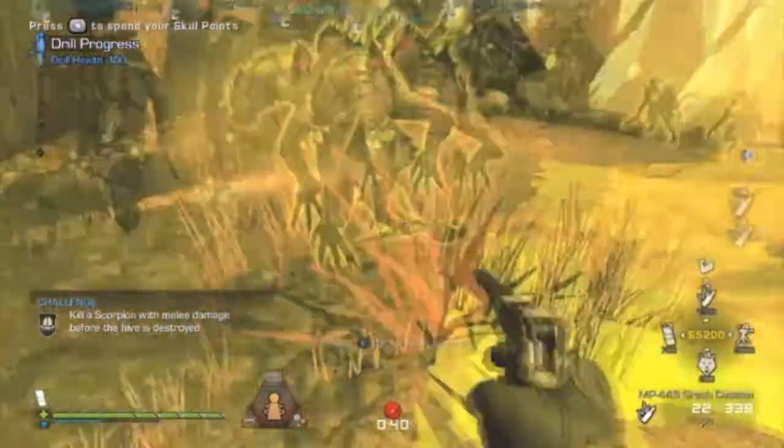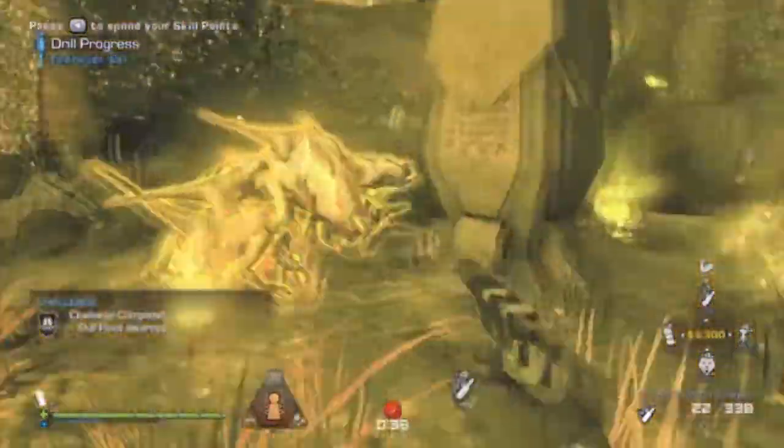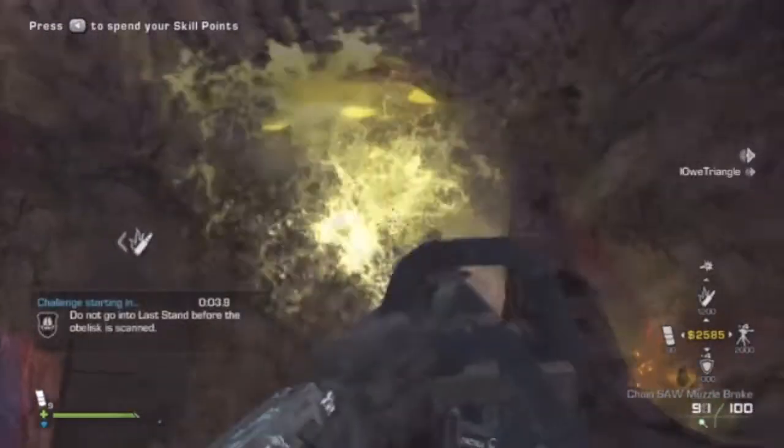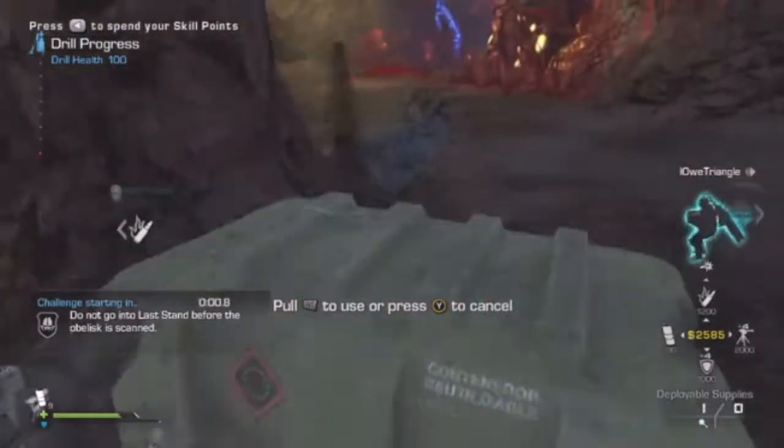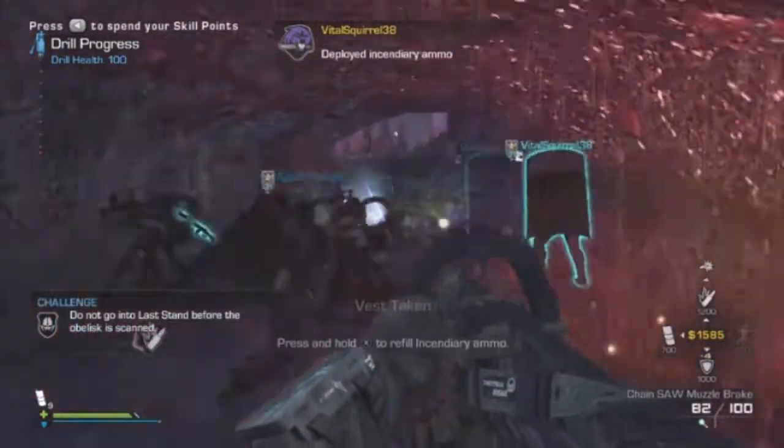I love challenges where you get skill points before the end of the round - that really helps. For 'don't go into last stand,' it's easy - just throw down armor. Don't go down and don't fall off the map.